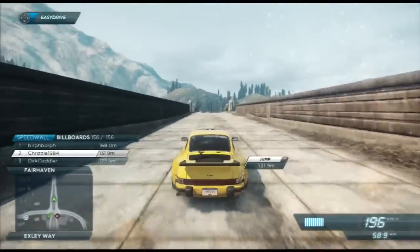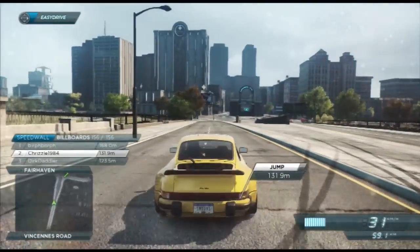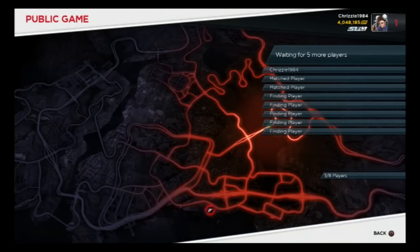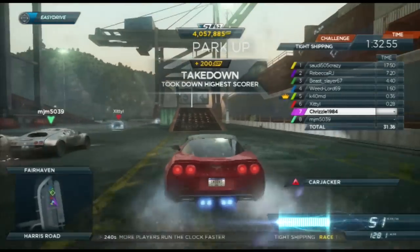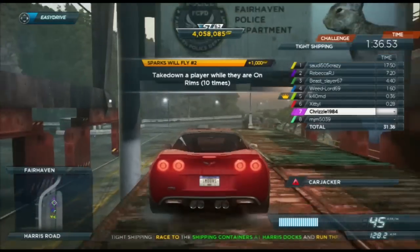All in all, Autolog has successfully been designed to be one of the two features that will keep you coming back for more. The other, of course, is online play. Online play, much like in Burnout Paradise, is centered around the idea of exploring the city with other people and showing off your skills at certain landmark locations.